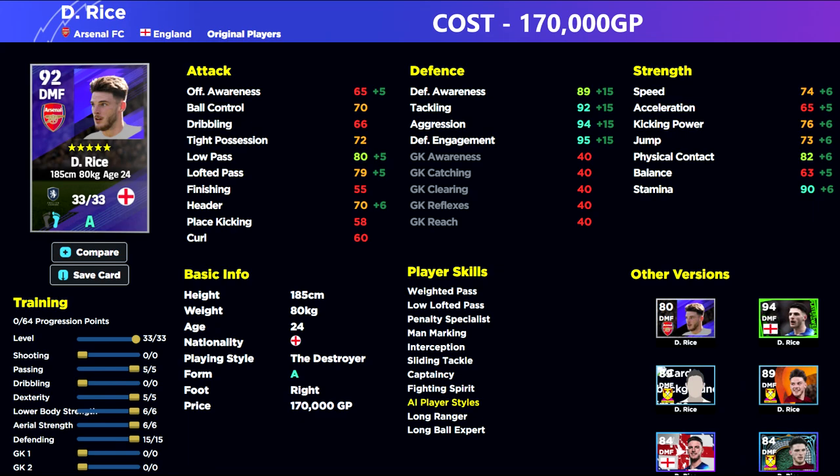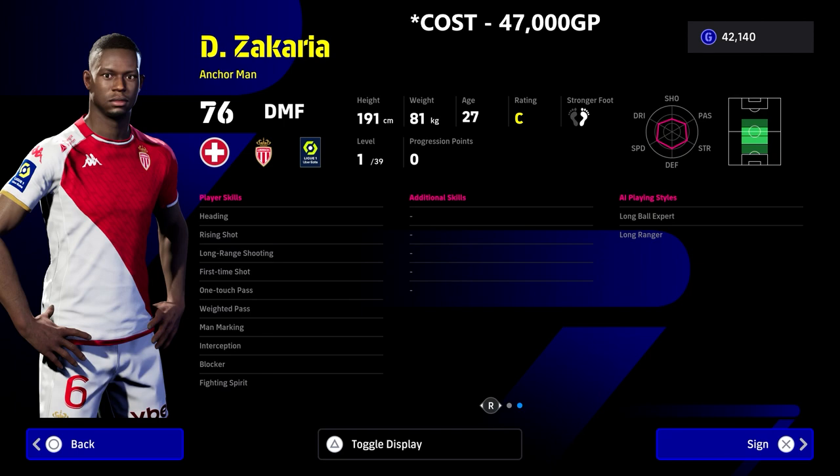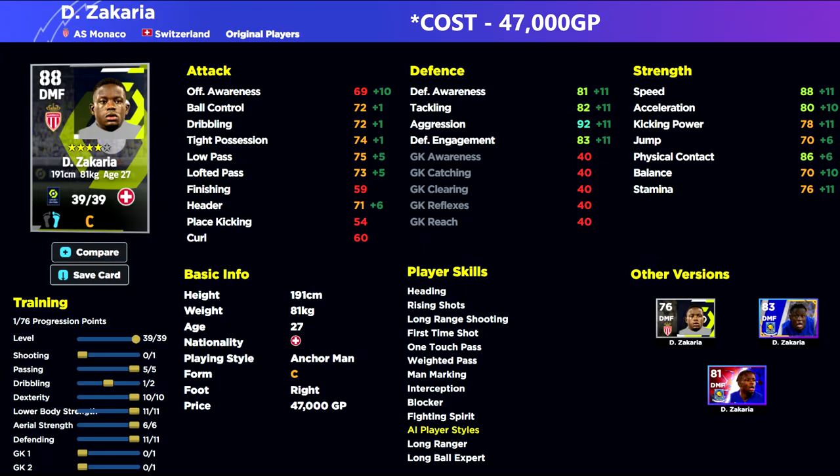I like Declan Rice but I prefer his anchorman play style card — he just plays better for me. If you've missed that, definitely take a look at another anchorman coming up in a few minutes. Up next we have Zakaria. This guy has bounced around a couple of clubs, he's only 47,000 GP since the eFootball 2024 update, and he has some brilliant stats.